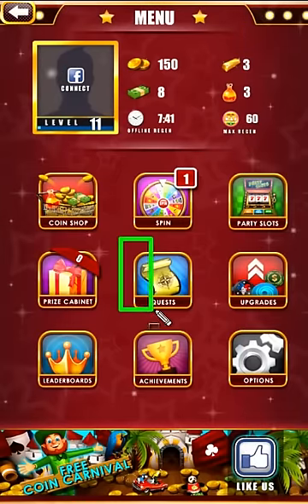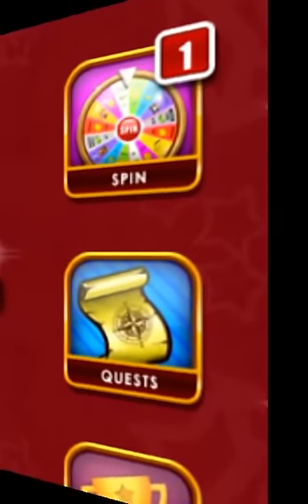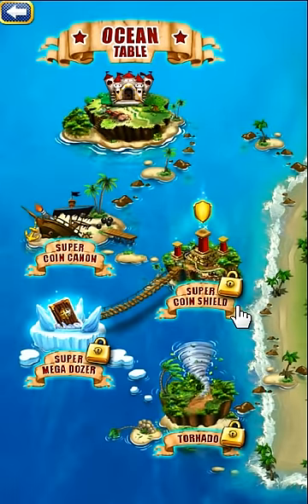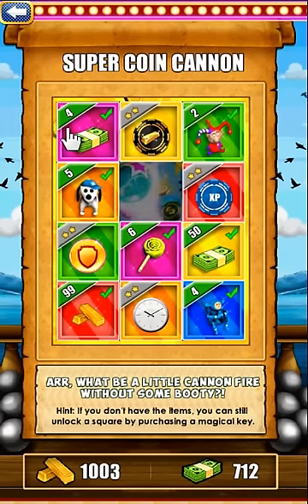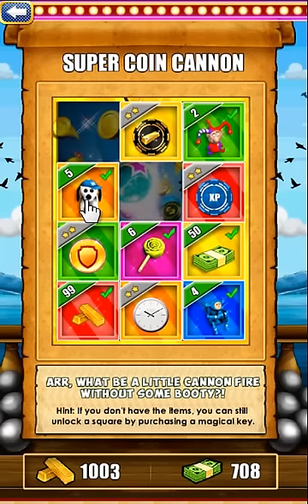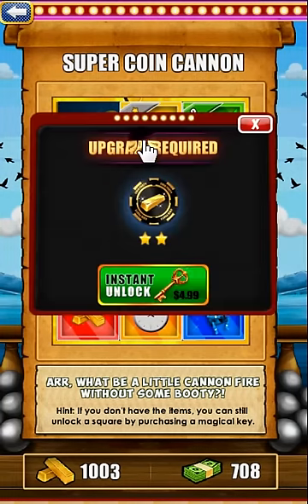Quests are your journey to the wondrous land of mystery within CoinParty. Quests unlock new karma power-ups and also hold new tables in your coin adventure. Quests are completed by revealing cells with your gold bars, party bucks, prizes, and also by upgrading your special chips.